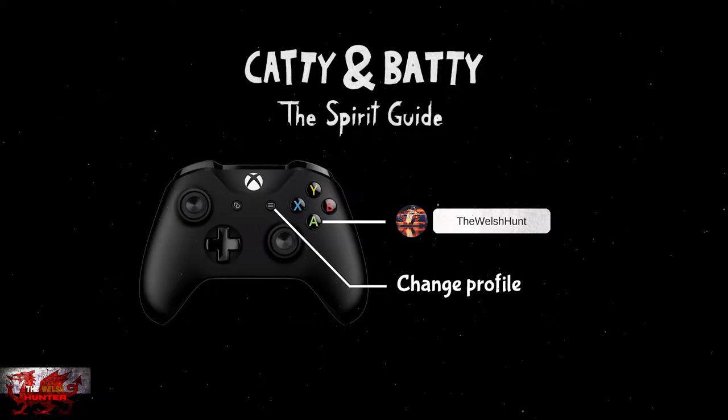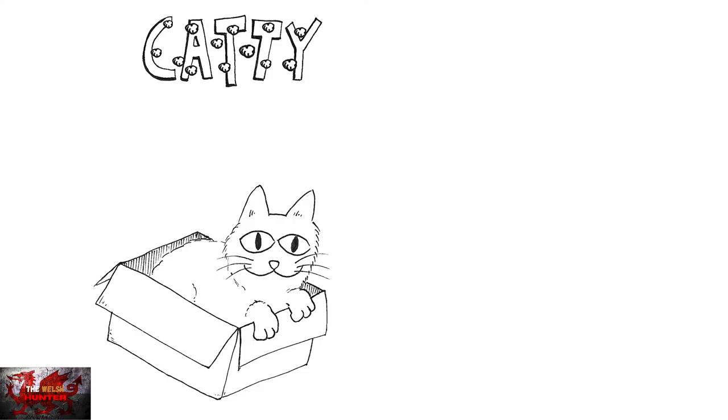With that glitch, it basically enables you to complete the game in 10 minutes without actually playing the game. I'm not sure if this will be patched in a future update, but for now this little cheese method will get you 1K in 10 minutes and I'm going to show you how. I will also be coming up with a full walkthrough for the game just in case this cheese method gets nerfed.